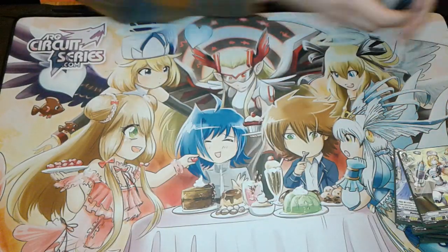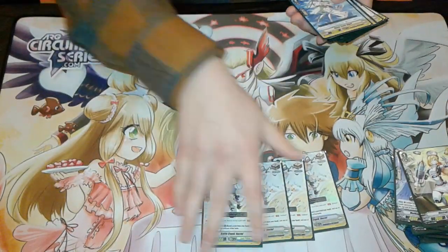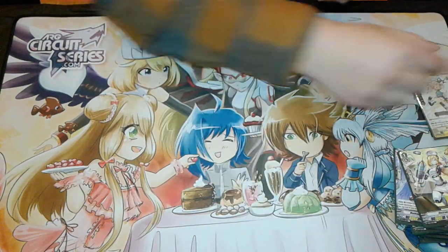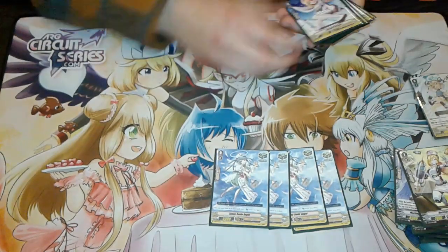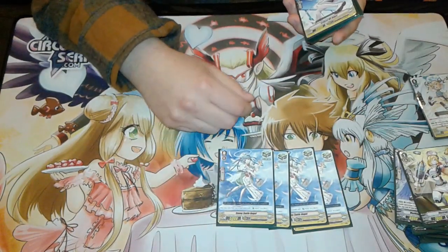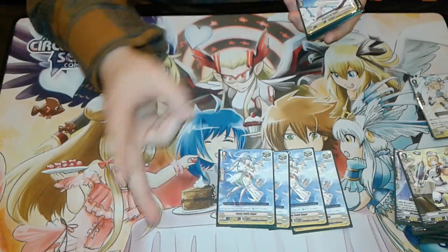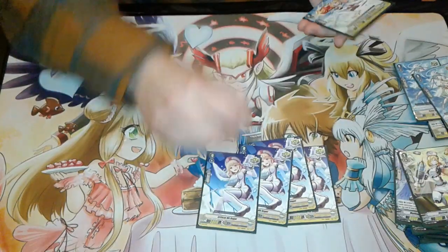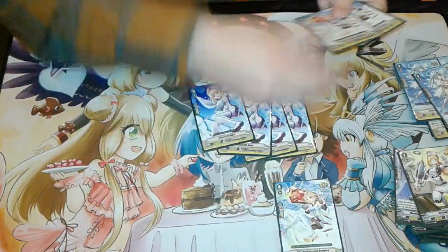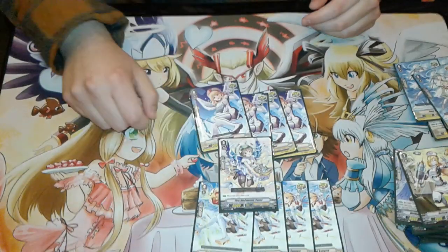As for my trigger lineup, I am running four No Seal, the draw trigger, because PGEs are really, really nice despite basically having so many PGEs already at hand. Four Sunny Smile Angel — healing is very nice, especially when you have five damage. Sometimes it's better to take five damage and then heal twice off of Metatron. Four Critical Hit Angel, four Samyaza the Celestial Crypt, and one Saur.